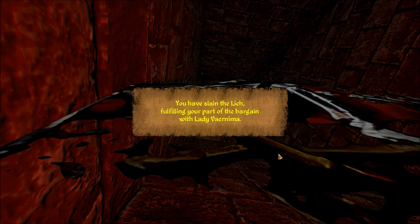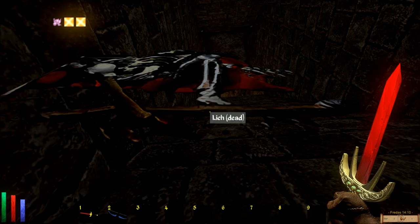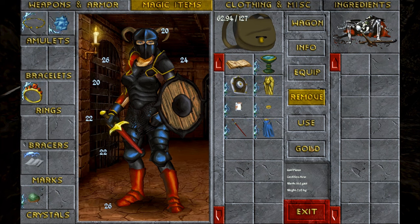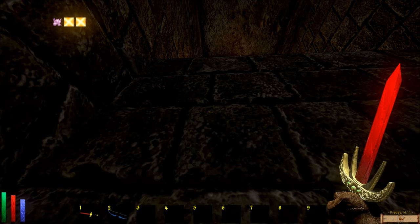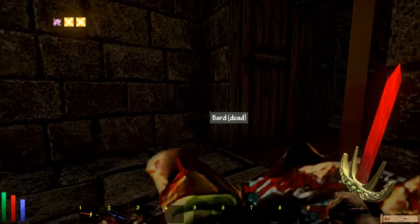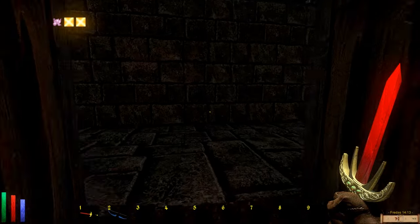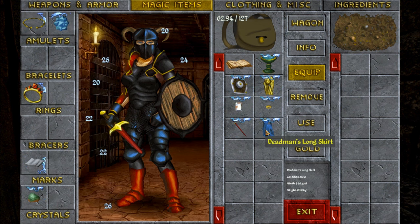You have slain the lich, fulfilling your part of the bargain with Lady Veranima. Nice — 1140 gold. We're going to continue to explore. Of course, I'm going to save. Two firestorms and the thing's dead. Condition new. Wasn't this worn condition like that one? I don't know.